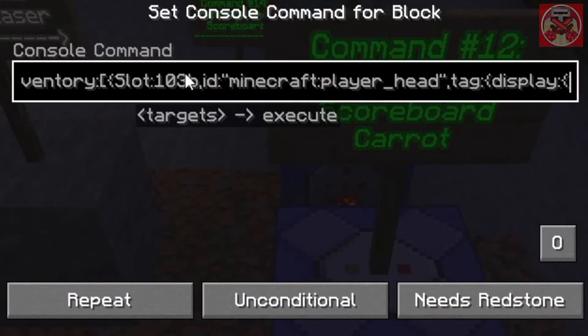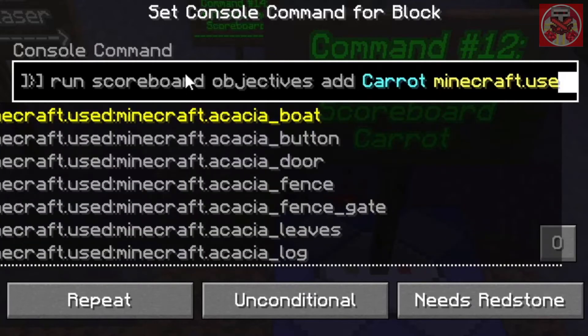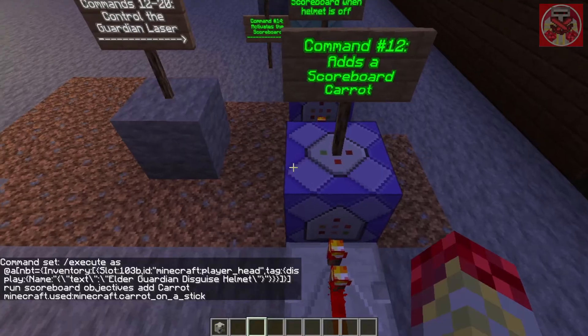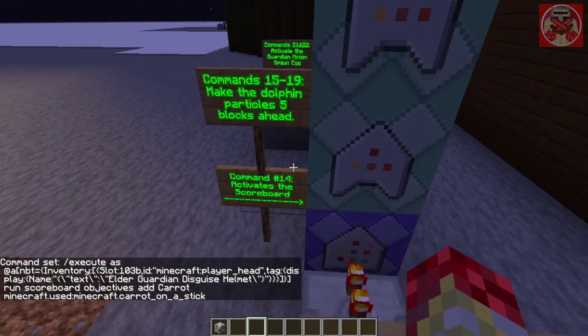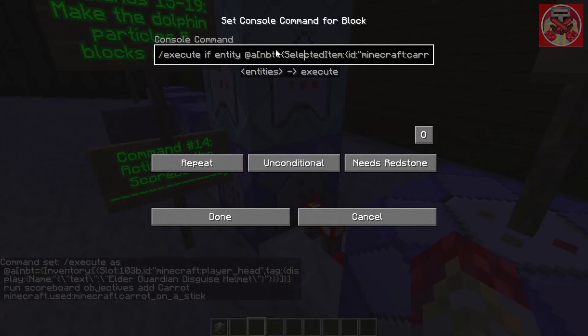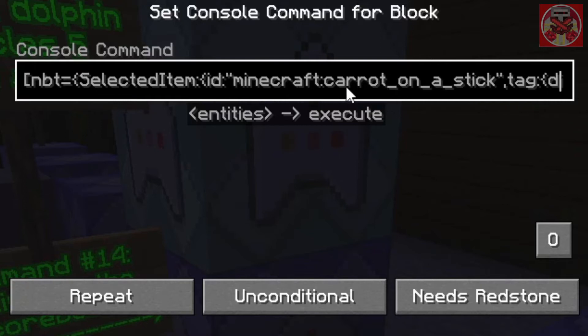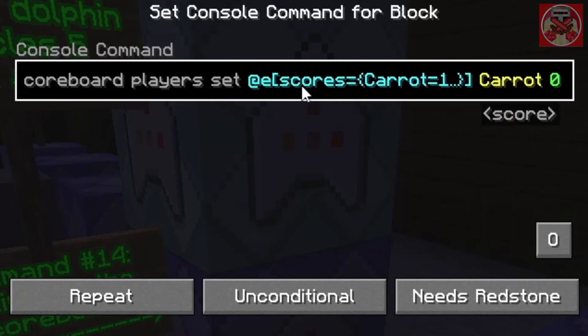So again, the first bit: when the player head Elder Guardian disguise helmet is selected it's going to run: scoreboard objectives add, caret minecraft dot use colon minecraft dot caret on a stick. This command removes the scoreboard when the helmet is off. This command activates the scoreboard: execute if entity at all, bracket mbt equals selected item — basically means with the special named carrot on a stick Guardian laser selected — it's going to run scoreboard player set at e bracket scores equals squiggly bracket carrot equals 1 dot dot dot, close both brackets, carrot zero. Make sure command blocks are set to conditional and always active at all times.